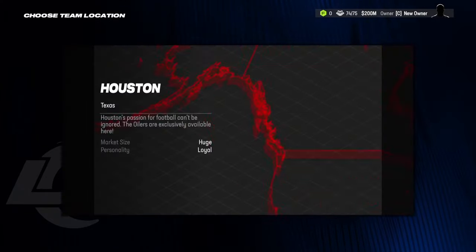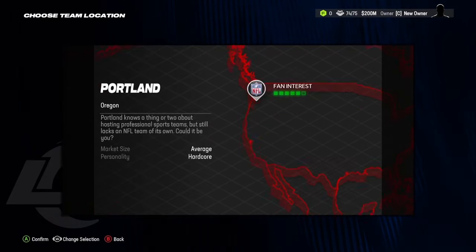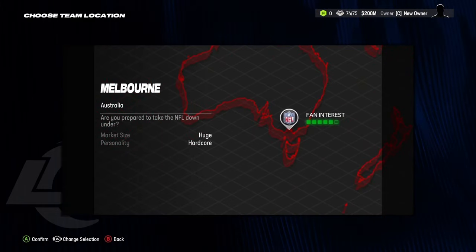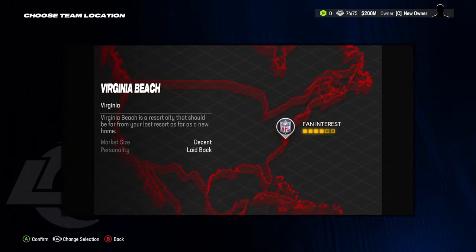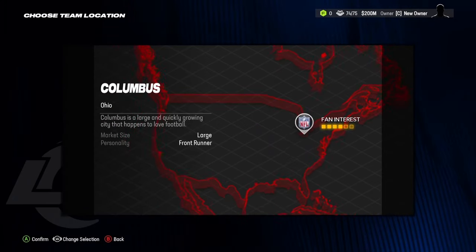So you can make the Houston Oilers come back again, but you can't do that with other teams. There are certain relocations that have specific unique jerseys. There are a whole lot of new things — Honolulu Hawaii, Melbourne Australia, Tokyo Japan, Paris, London, Dublin, Montreal Canada, Toronto, Brooklyn New York, Virginia Beach. I did not know they had a Virginia team.